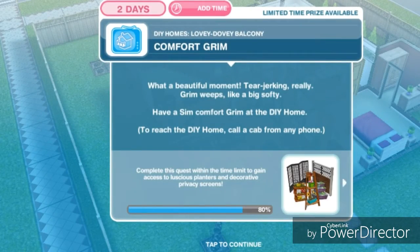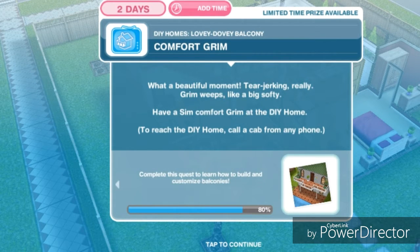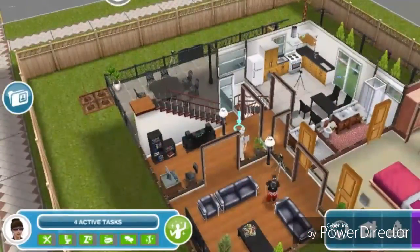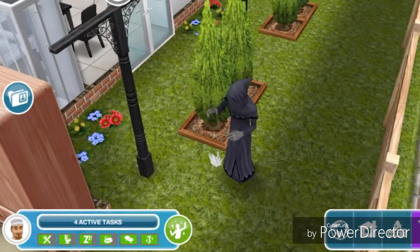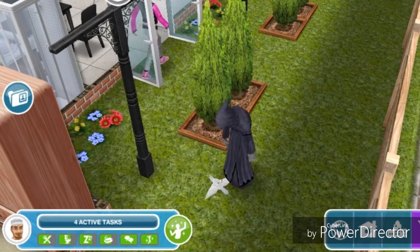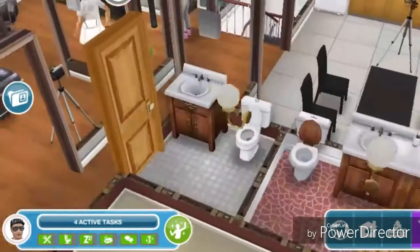Comfort Grim. What a beautiful moment — tear-jerking, really. Grim weeps like a big softie. Have a sim comfort Grim at the DIY home. Let's find Grim — he's right here. He killed a bird and is really sad. Let's comfort him for 10 hours and 30 minutes.